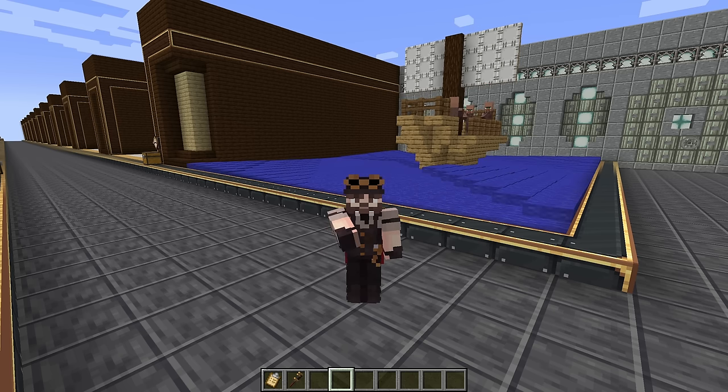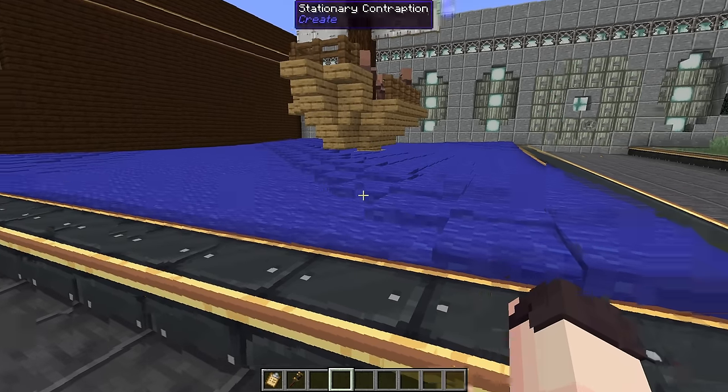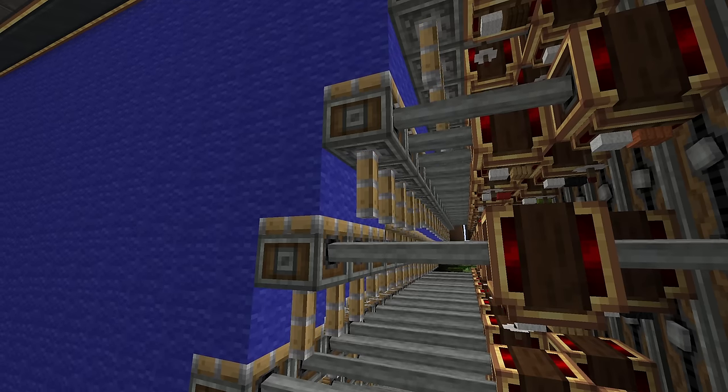Thanks Skeege, those are definitely some good ways to prank your friends. Did you know that with the Create mod, we can make some fake water with waves that features a boat bobbing up and down? This is done using mechanical pistons and a bunch of redstone.